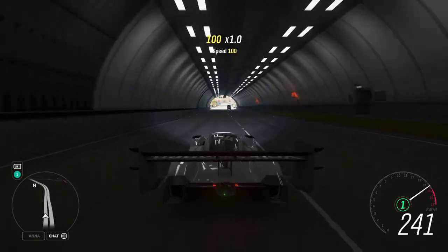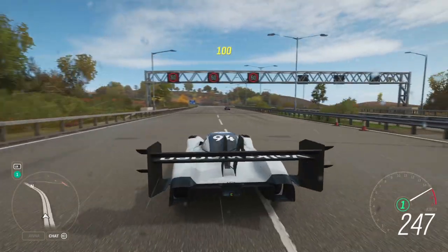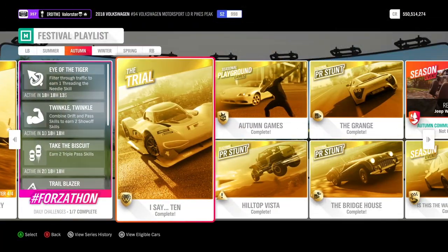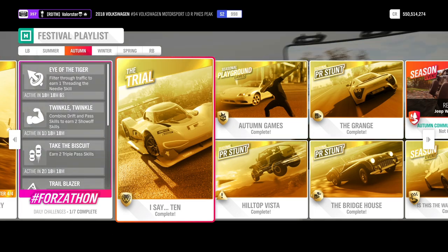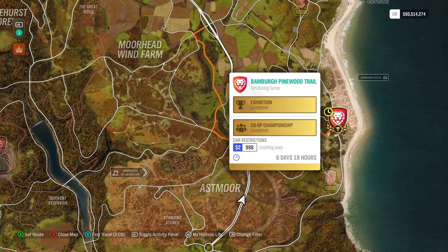Now what's the best way to unlock this car? I'll also show you what you can do with it, because it only has one gear. You can win this car in the Trial — this time it's S2 998, anything goes, but it's a dirt racing series.